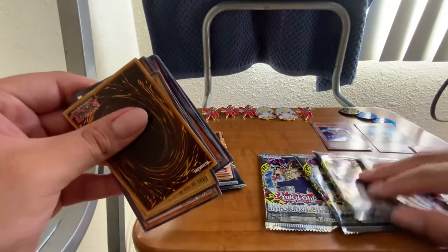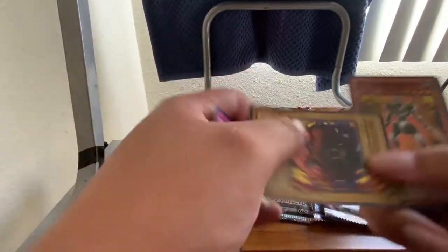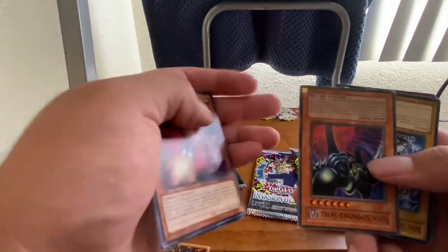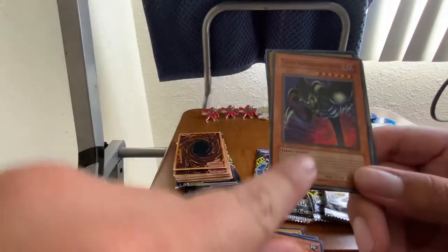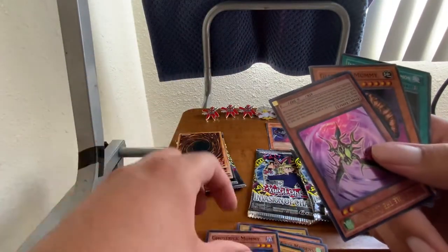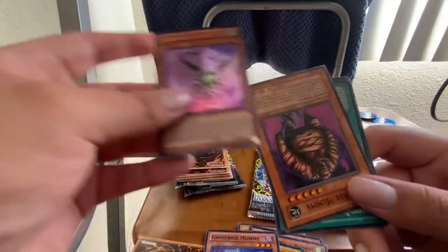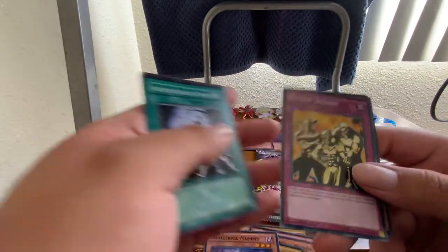So once again, 2 Emission Chaos — first edition. And it's from Star Trek Pegasus, if I'm correct. Interesting. Cubic King — this is from the movie pack. Giant Axe Mummy. In front of Reckless Summit. Backup Soldier.